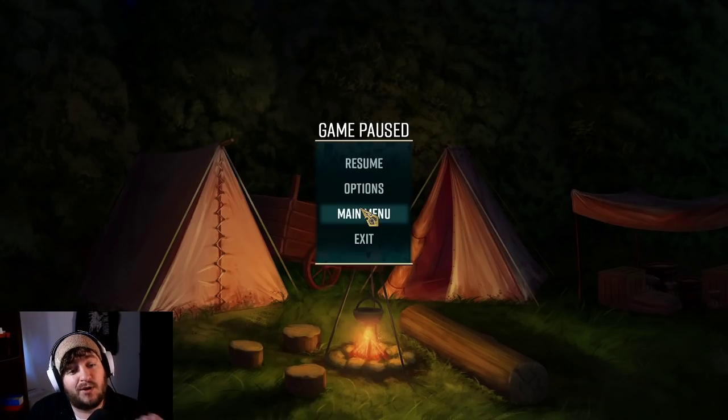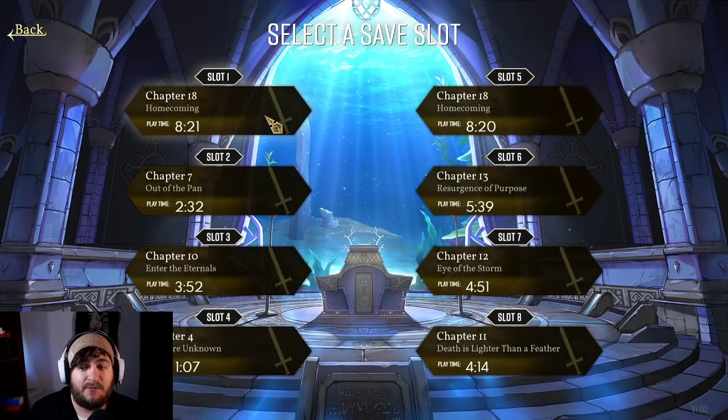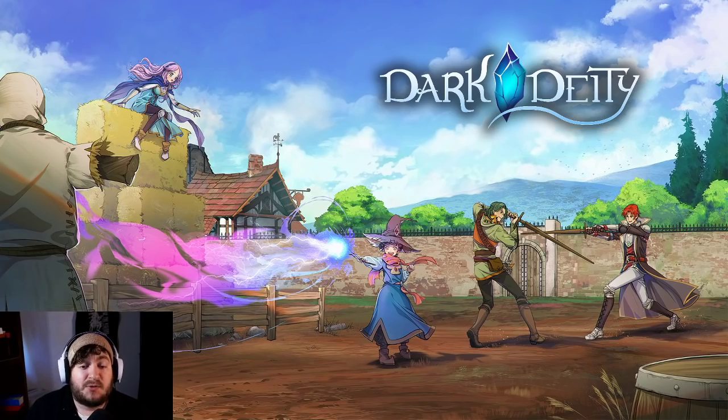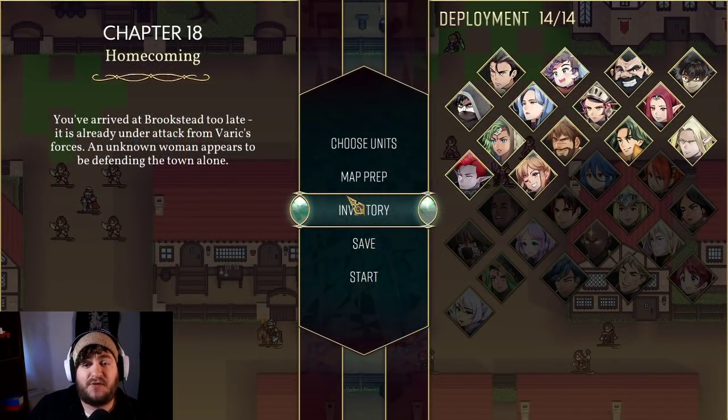Keep in mind this is pretty far into the game — we are ten missions away from the end. Each character starts out with a specific class: Mage, White Mage, Thief, Warrior, Healer. From there, they have four different classes they can become, and then four more after that. So there is a slew of classes.